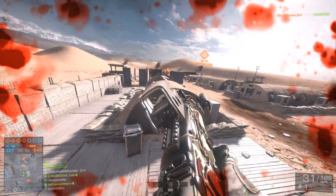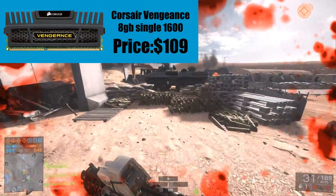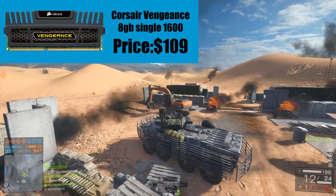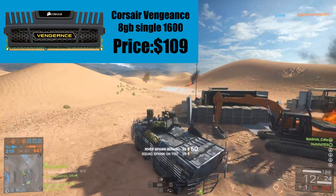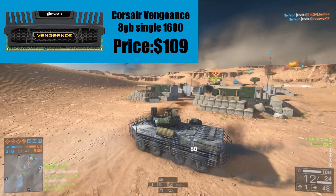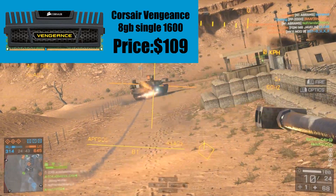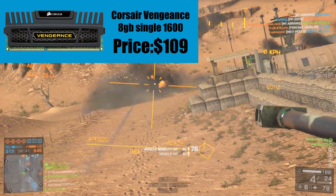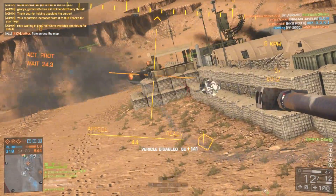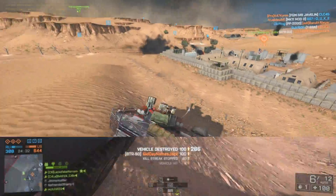The RAM I've picked is Corsair Vengeance 8GB as a single stick, because the motherboard only has 2 RAM slots. So rather than skimping with two 4GB sticks, I've put in one 8GB stick so you can upgrade in the future. It's clocked at 1600MHz, has average timings, and does everything you'd want gaming RAM to do.